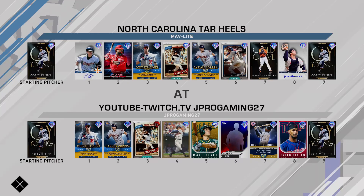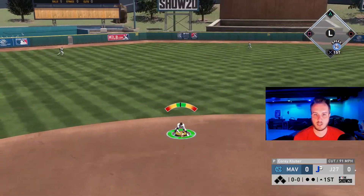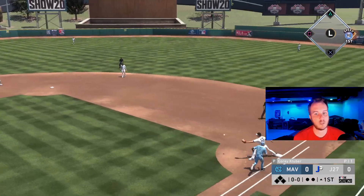The opponent has Corey Kluber as well, the new Joe Adele, Matt Kemp, and Manny Machado. A few good cards here that I have not faced yet. This should be fun. That Joe Adele looks very, very good. We're going to have one pitch, and Correa is going to make that play. One pitch, one out.